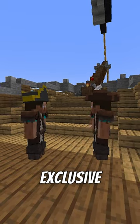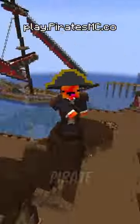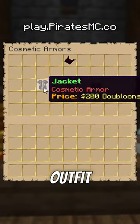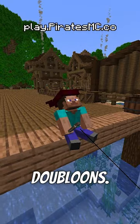This is how you can get exclusive sailor cosmetics and the limited edition launch week dye on our Pirates RPG Minecraft server. If you like the pirate outfit that I use in our videos, then head over to our cosmetic shop at Spawn. This is where you can purchase this entire outfit minus the hat, but you can get the sleek looking bandana instead for just a few doubloons.